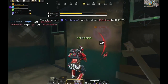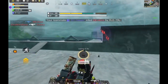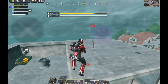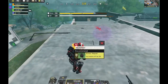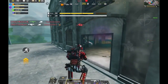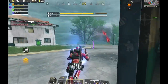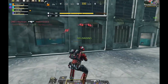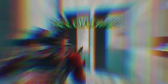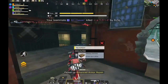This squad had been camping in that room for a while and I didn't want to risk pushing them — four players hugging each other with traps planted around them. Maybe if I had grenades I could have cleared the traps, but all I had was smokes. I decided to play it safe because I've died too many times to Trap Master users and I really hate dying to them.